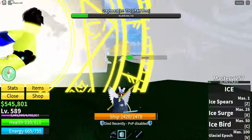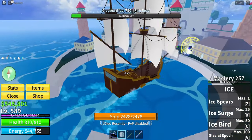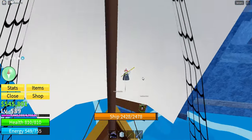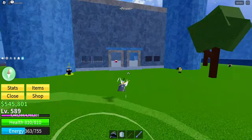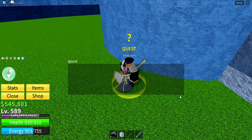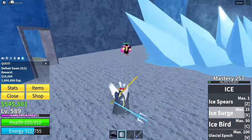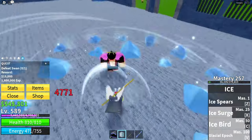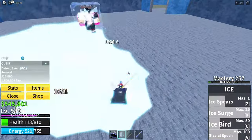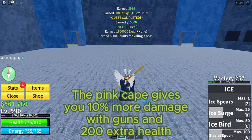Now time for the pink coat. You now need two of the feet swan. You can get the coat after a few kills. The pink coat gives you 10% more damage with guns and 200 extra health.